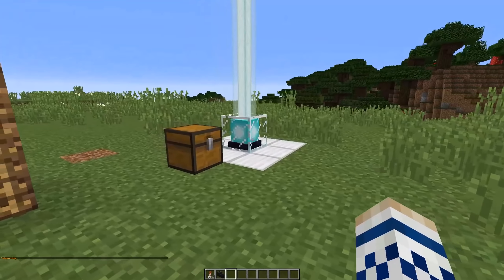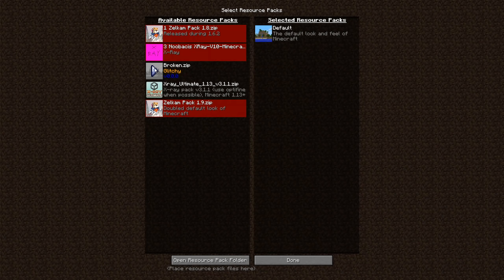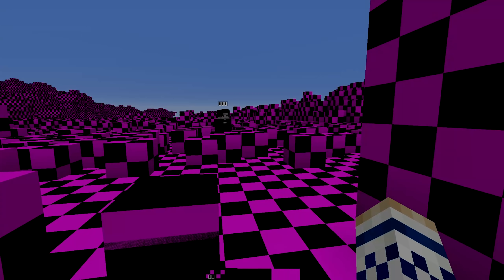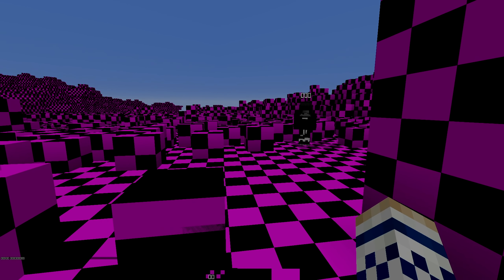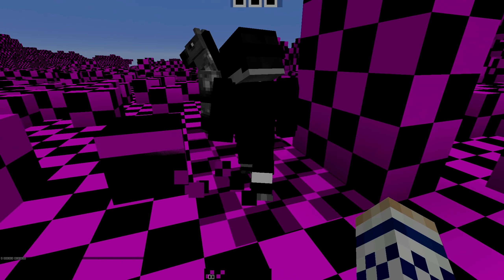Everything looks pretty normal here, right? Everything looks fine. So what I want you to do is go ahead and activate the broken resource pack. And it loads — oh no. Doesn't this look amazing? Go ahead, try and type something in chat, see if that works. Can't even see what you're typing. I wanted to disable the auto jump — I don't even know where the auto jump is. Horses are the only thing that looks legit in this resource pack.